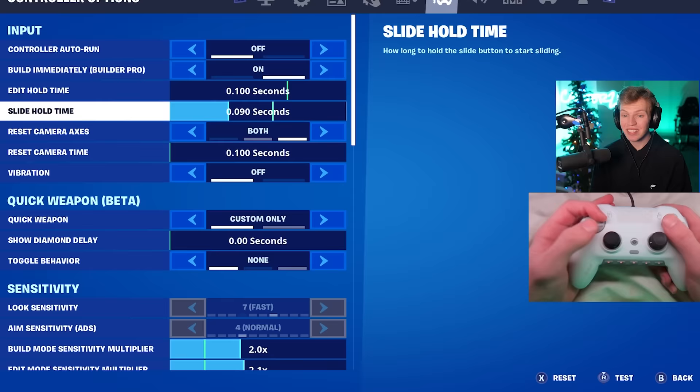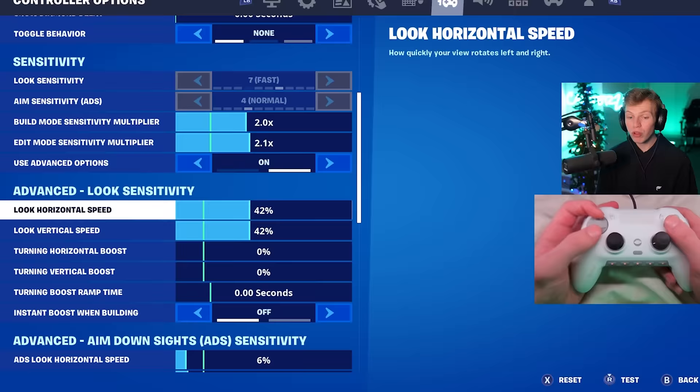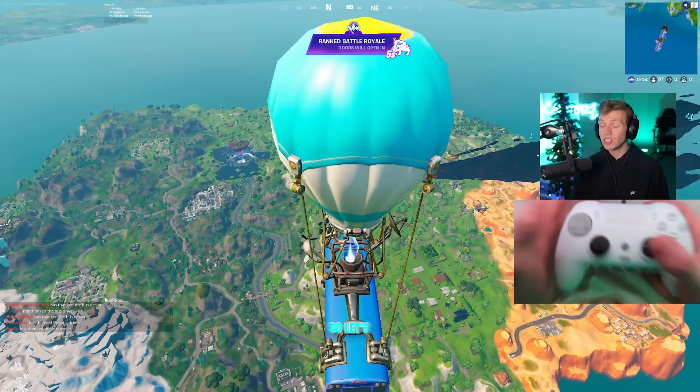These are the exact settings he's done almost all of it on. His look sense is at 0.09, he doesn't use quick weapon, his build multiplier is 2, edit multiplier is 2.1. Look sense is flat 42 on both with no boost. ADS sense is 6% horizontal, 7% vertical with no boost. He plays on linear with a 7% left dead zone and 8% right dead zone.